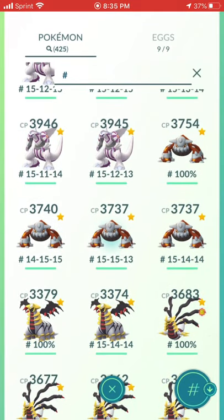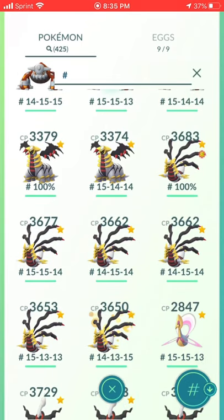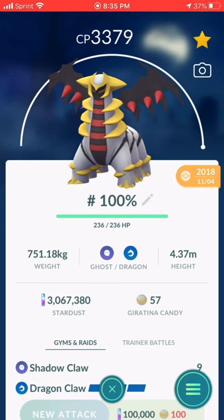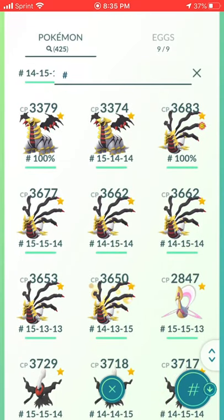Next, we go to Heatran. I was waiting to finish my Heatran team before making this video, but with Mega Evolutions coming out earlier than expected I didn't get to finish — I only have four, but I will finish that soon. Giratinas — I got one first and instamaxed it, then a few days later I got the Hundo and was so upset. So I powered that one up too. I've got six Origin Form — it's a beast.